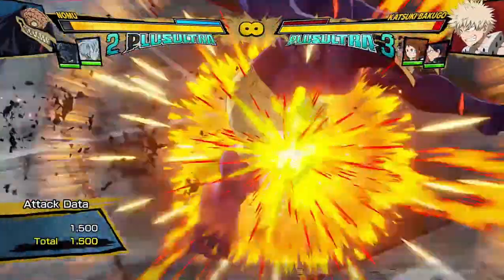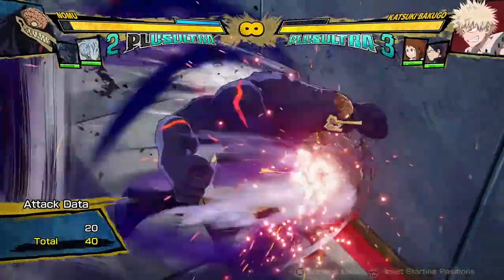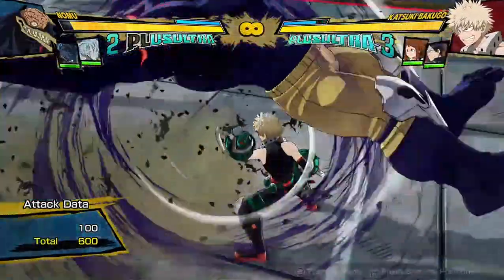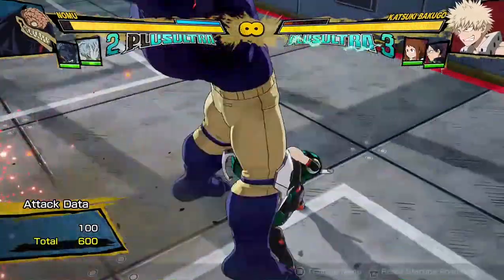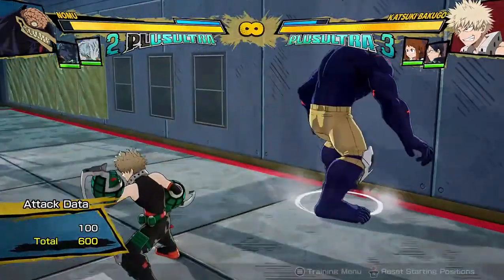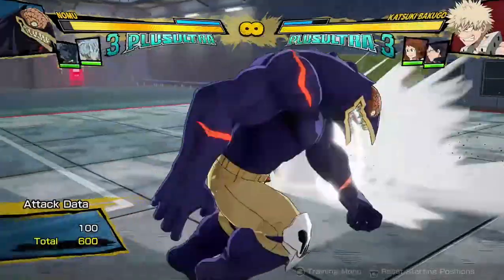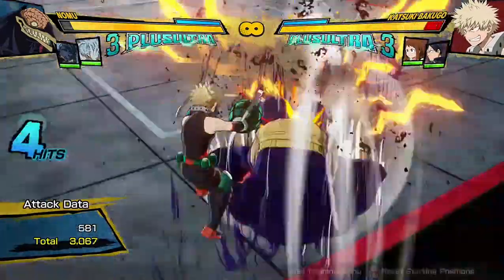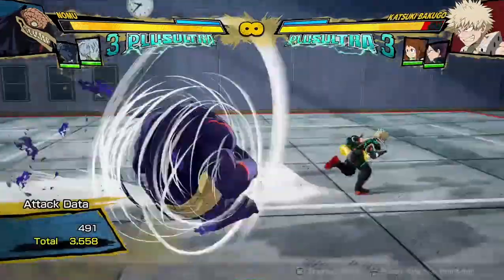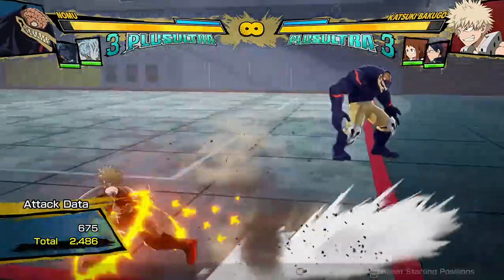If you see the opponent block it, you just dash cancel and go into his infinite block strings. But a lot of the time he actually just goes through the opponent. I don't know why it's not happening here, but a lot of the time when they block it, he just goes straight past them. What this move is actually — I think its main use is it's really good for catching sidesteps. Any sidestep or horizontal dashing — this thing's tracking is amazing, and it's going to track your opponent to hell and they just can't avoid it. They basically have to block it.